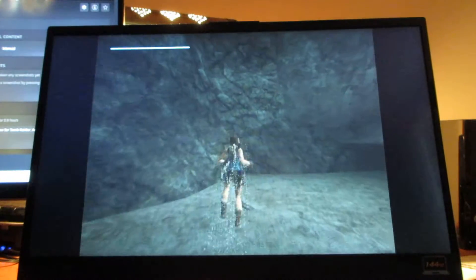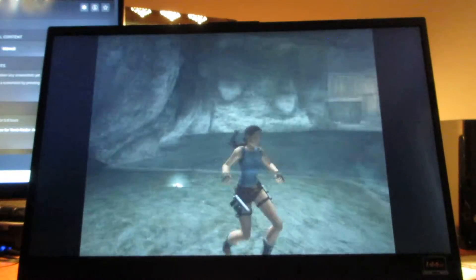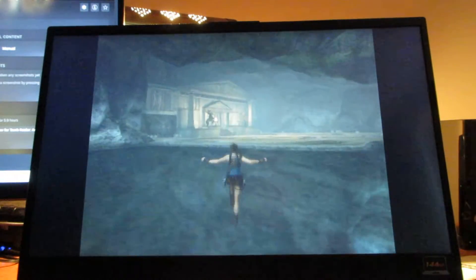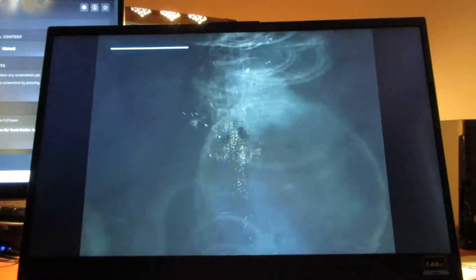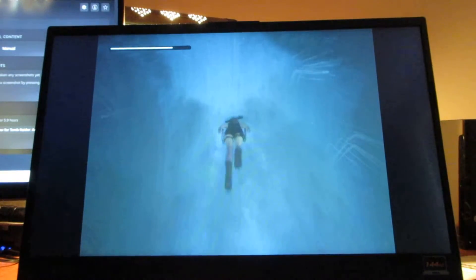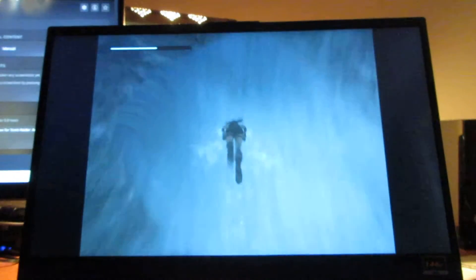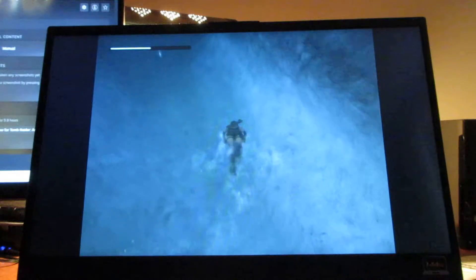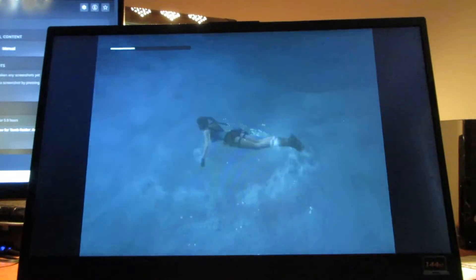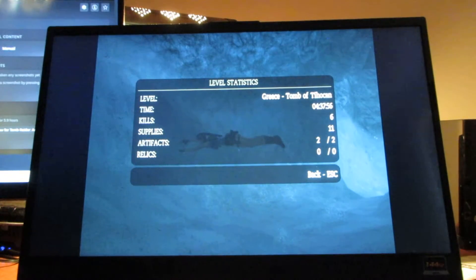Pulling the switch opens the entrance to the Tomb of Tihocan. I can't pick up those items because I've got too many with me right now. You want to swim faster here in the water. And here's the artifact. By going to the status screen, I can confirm I got both artifacts.